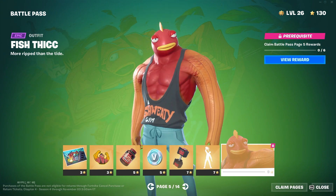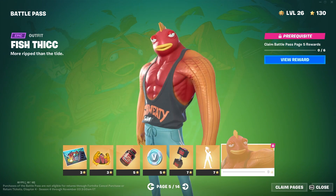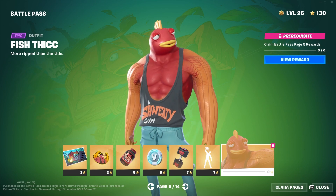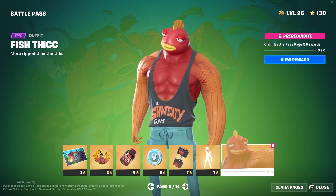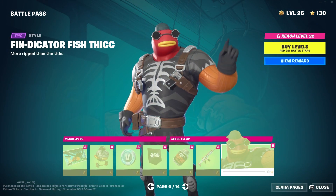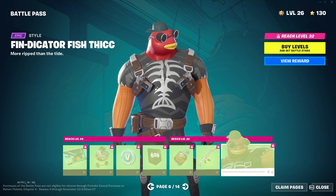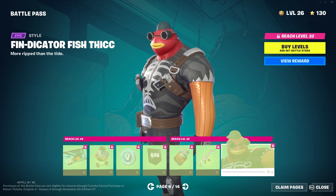Next we have Fish Thicc, and we needed him for a long time. We had a buff Meowcicle, so now we have a worthy opponent. I like the fitness theme we did here. We also have the Fin Dictator Fish Thicc — another Fish Thicc which is buff with a bit of a more badass outfit. Really cool.